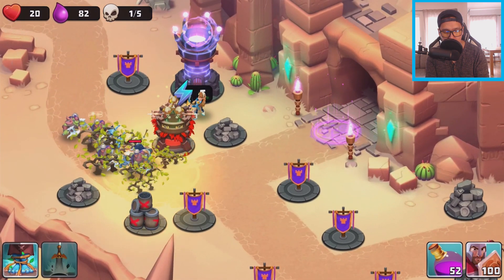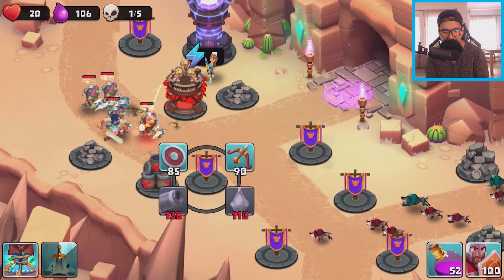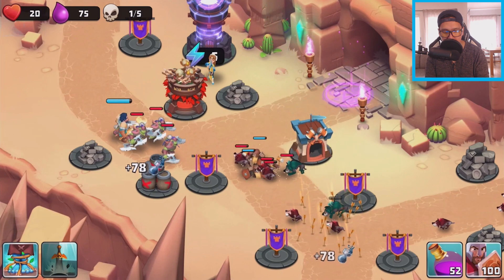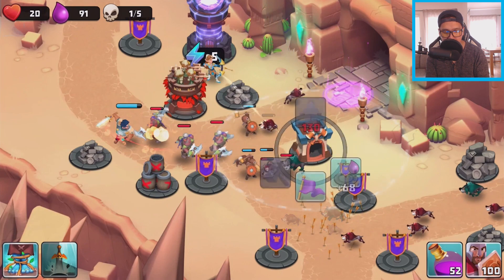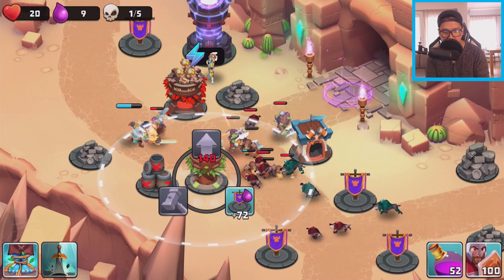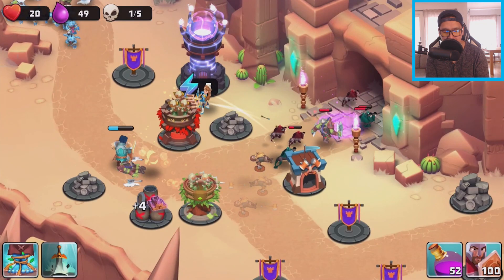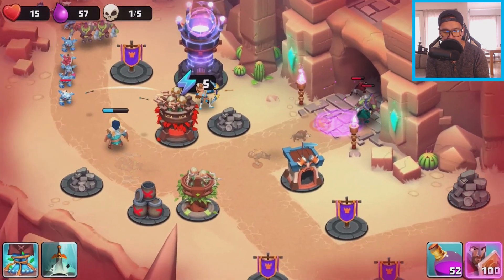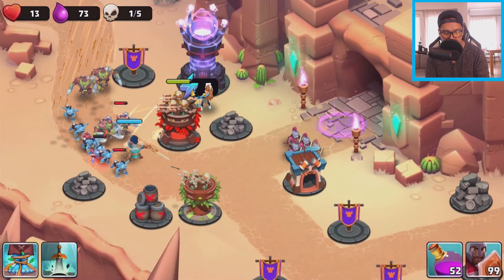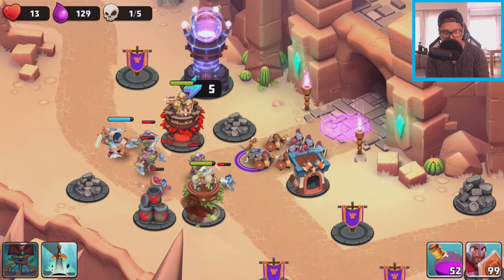I'll place Kaolin on a safe spot and move Lance into the middle. Whoa, we're already having some troubles! Using Lance's special ability to slow down the creeps. Some creeps are slipping through — we gotta stop them! We need to put down reinforcements right there.